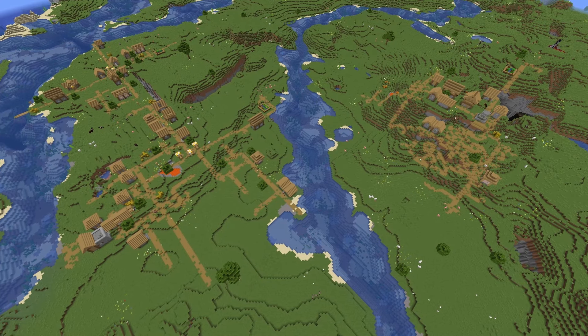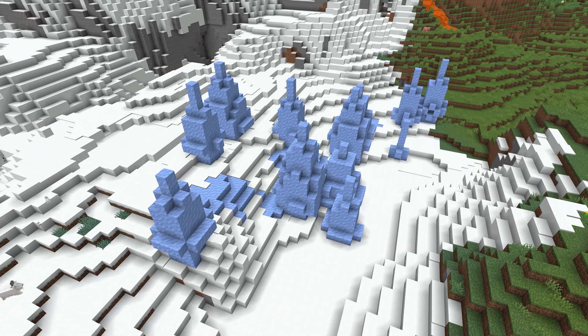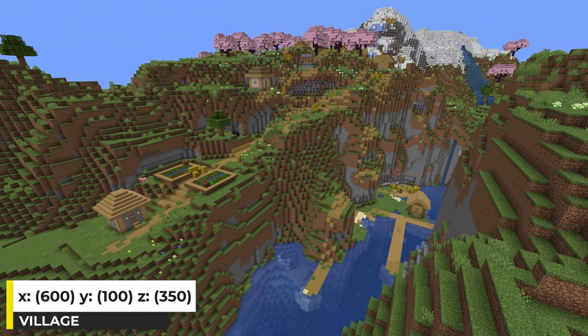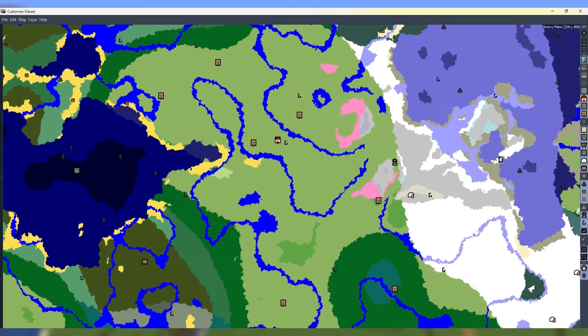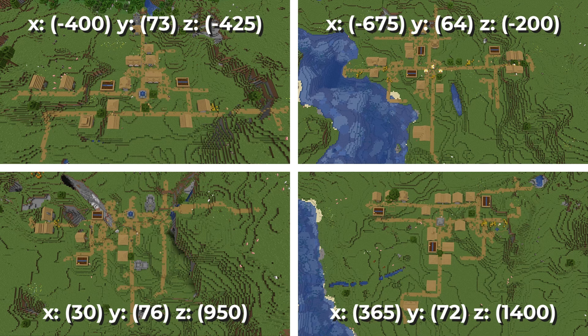Outside of spawn there's a great area with a mountain, a cherry grove, some frozen ocean, and a tiny section of ice spikes. A pillager outpost tower generates on the mountain side there. Right nearby there's another village with some crazy terrain on the edge of a hill. Finally, there are 4 other villages in the spawn plains biome that haven't been seen yet — and if you zoom out on the map, the plains biome is huge so there's even more. Let's keep it within about 1500 blocks though — on screen you can see the coordinates of those 4 villages.